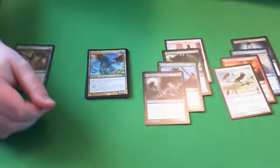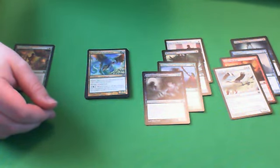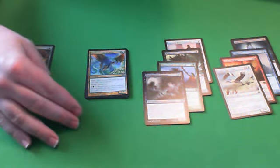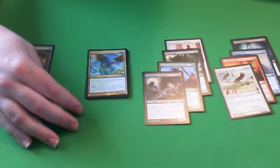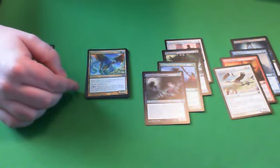Next up is Featherfleet Cockatrice — it has Death Touch, Flash, and Flying. It's a 3/3 Flying Flash Deathtouch for 5 mana. Very solid card, but I wouldn't consider it B+ or B because it's two colors, and you generally don't want to lock yourself into two colors first pick in Theros block. So I'd put it at C+, maybe B minus. It is very powerful, and in a weaker pack you might consider first picking it, but this pack is fairly strong.